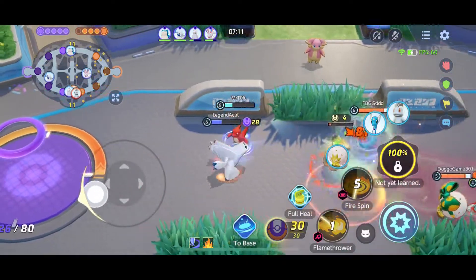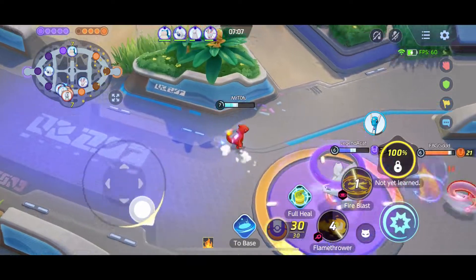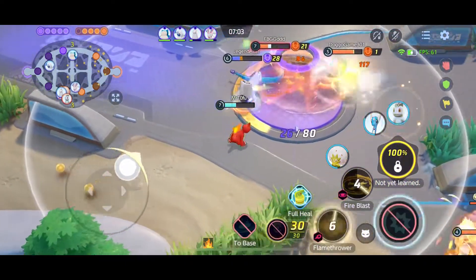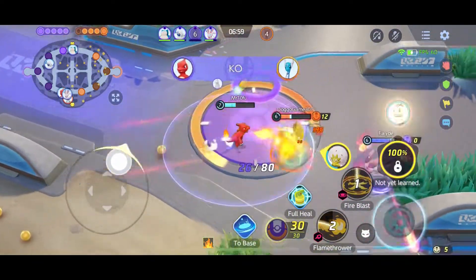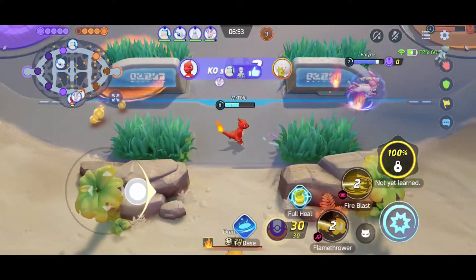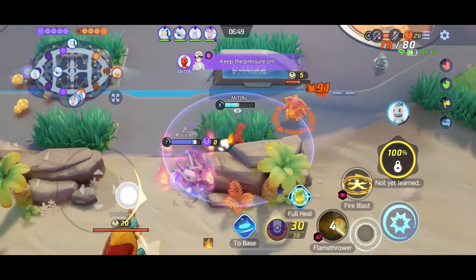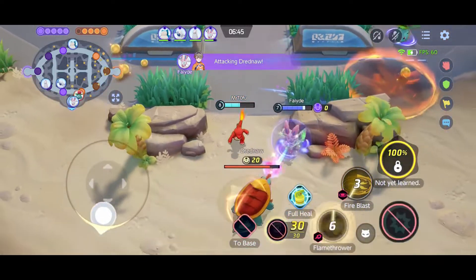Fire Spin plus Flamethrower — we'll keep our distance right there. Fire Blast to defend our base. We got one right there. Hopefully we can get Elder Gaas — two kills. We switch to Dreadnought. We'll get this wild Pokemon first so that the matchup hold won't get it.